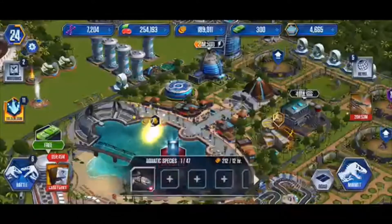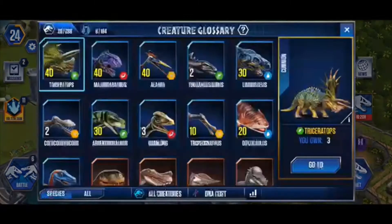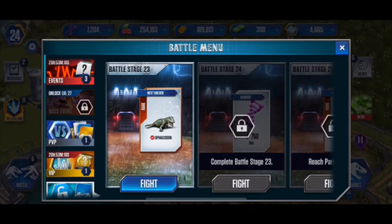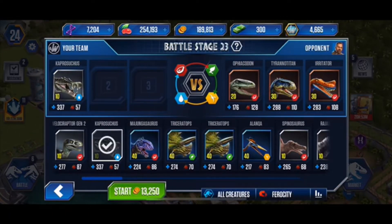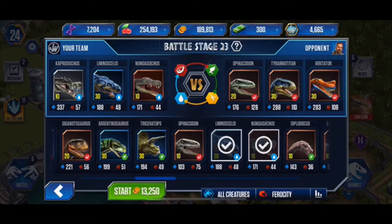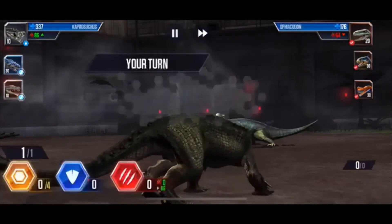What else did it say? The three amphibians with a bonus of 2% more — we still need to do that to one more. I actually want to save that for the next episode because we're already pretty far into this episode. And we're going to do some battles for battle stage 23. I didn't see if it was going to be for a card pack or DNA, but I guess we'll find out eventually.